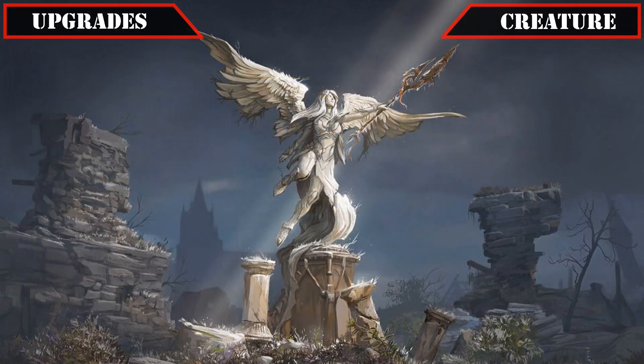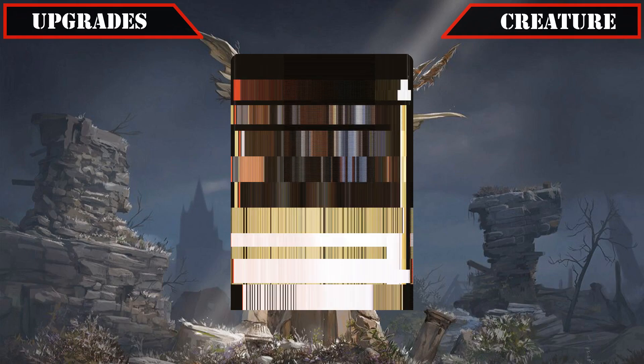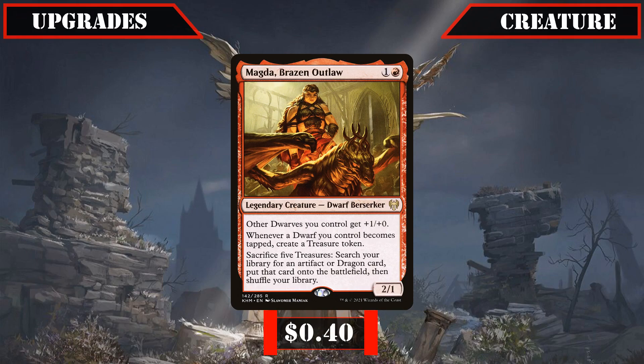Then we'll be adding one more treasure-focused entrant, with Bell Borka Spectral Sergeant and her lackluster impulse draw being axed in favor of Magda Brazen Outlaw, who in the early game is a decent source of treasures herself but really shines alongside our commander and other sources of treasure generation, allowing us to use those treasures to cheat any artifact or dragon from our deck into play, of which we have plenty of very powerful entrants that will completely take over the game.